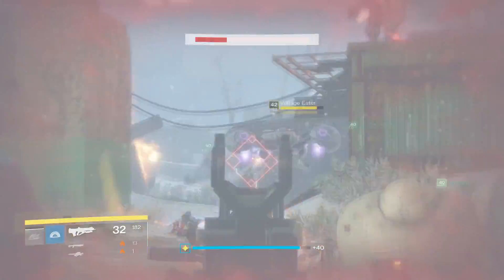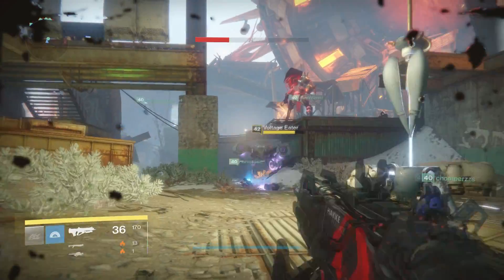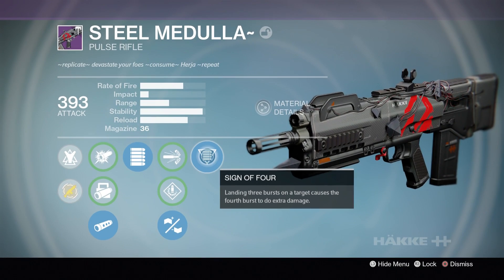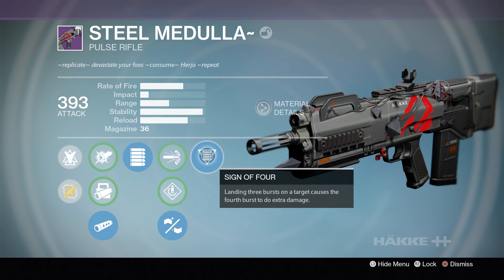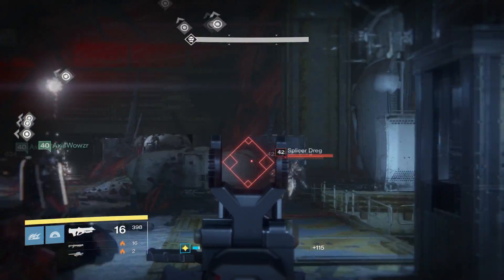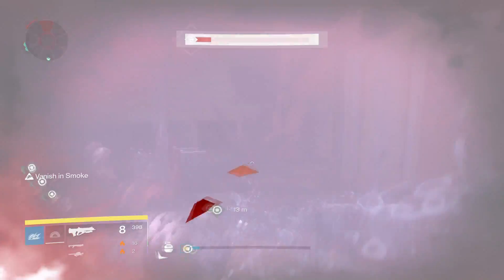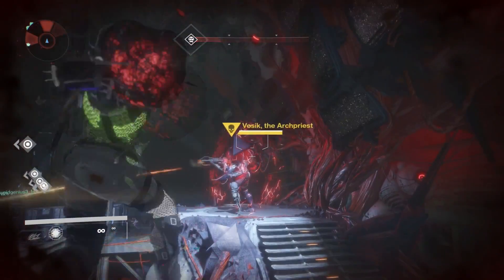The final, very interesting, and entirely unique perk on this weapon — no other weapon in Destiny has this same perk — is Sign of 4. Landing three bursts on a target causes the fourth burst to do extra damage. So you have a full auto Pulse Rifle with fantastic stats that has the chance to do more damage than a normal Pulse Rifle.